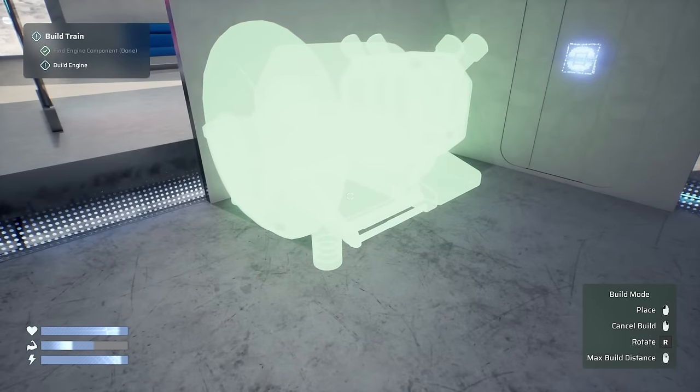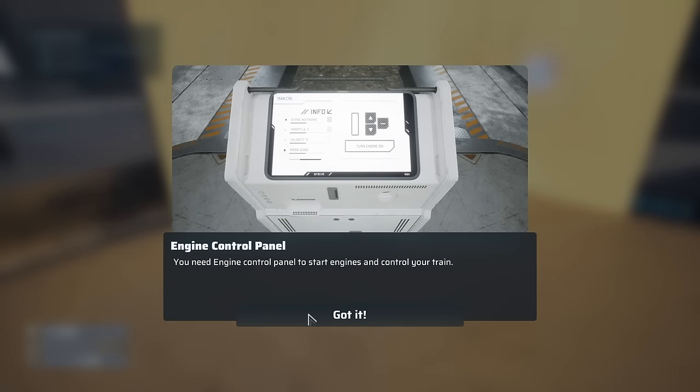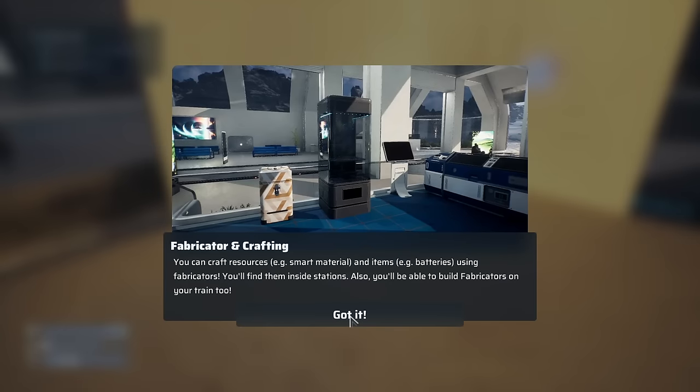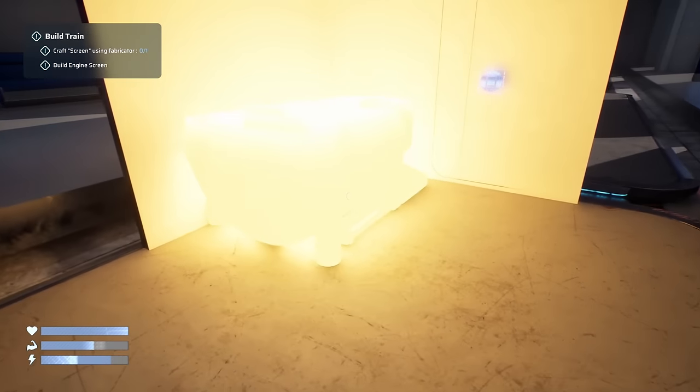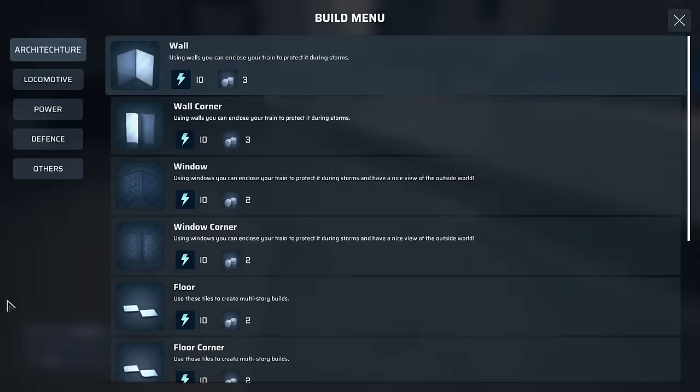Locomotive — engine tier one. I think I'm just going to have it in the back, in the corner. Engine control panel to start — engines control your train. We can also craft resources, smart material and items, batteries using fabricators. Find them in stations. That isn't really blocking my way. It's a little messy, but it's fine. Locomotive, engine screen. Control engines. And then a power screen. We're going to need both of those, but I need more screens and smart material.